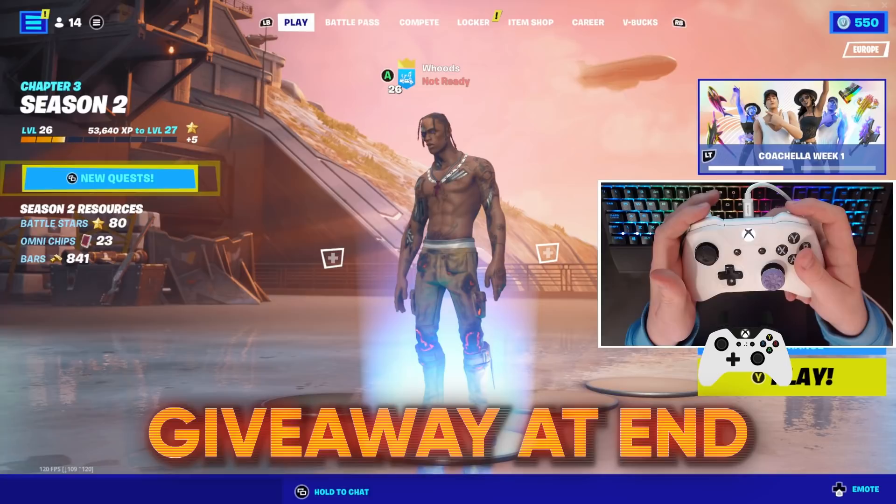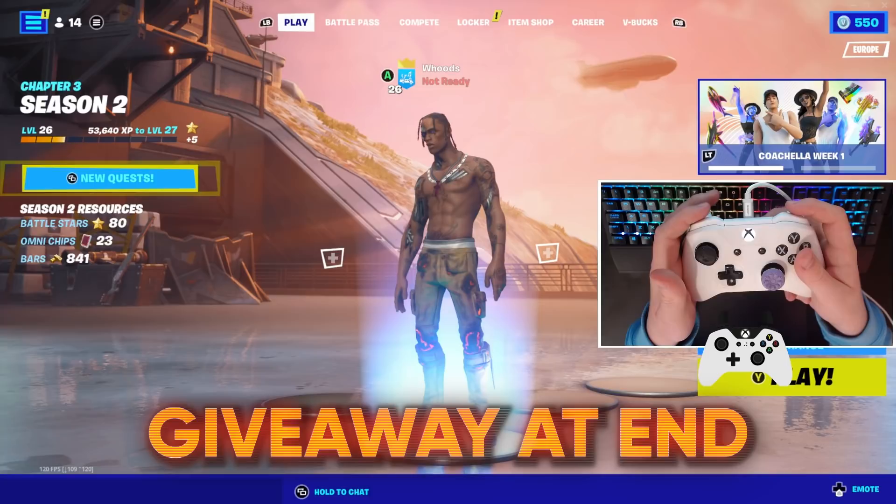How to buy skins for zero vbucks. You need to go to your main lobby, then select the Creative game mode and ready up. Then you want to come over to one of the custom matchmaking portals and the maps.